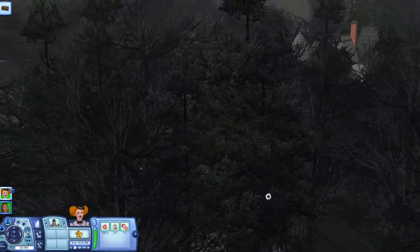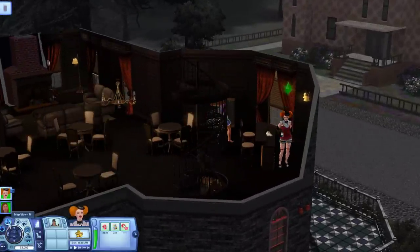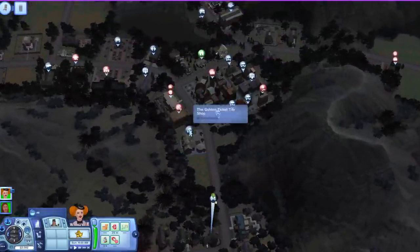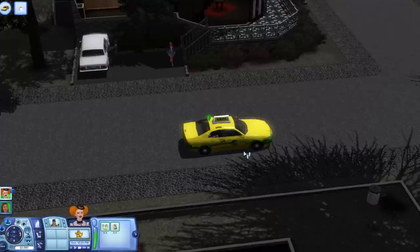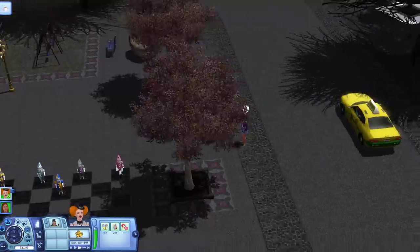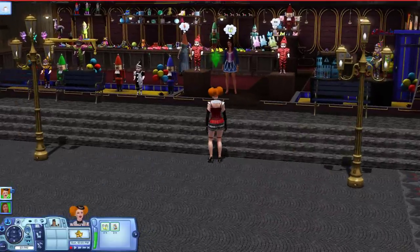So that was a nice little introduction to what we can expect here at Midnight Hollow. It seems that no matter what time of day it is, it's always going to have a gloomy look to it, and I'm hoping we'll bump into Olive Spectre today. Before anything else, I want to take a look at the toy store that came with the gold version. Come on Daphne, adventure awaits! I wonder what kind of toys they'll be selling — maybe voodoo dolls, maybe spell books? Oh, it looks like it's just normal toys.